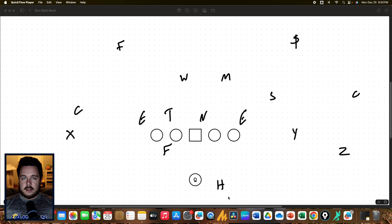This really demonstrates one of the things I like about split backs specifically. A lot of times if we're thinking 20 personnel, especially in a high school offense, the fullback is not going to be all the way in the backfield — he's going to be in that sniffer position.